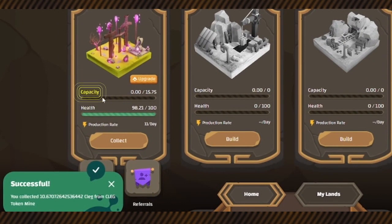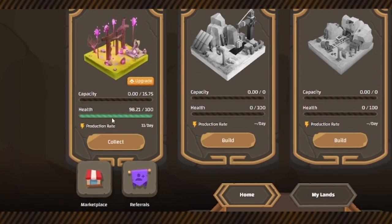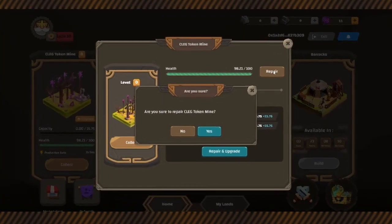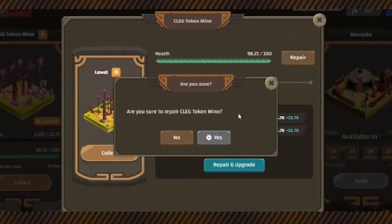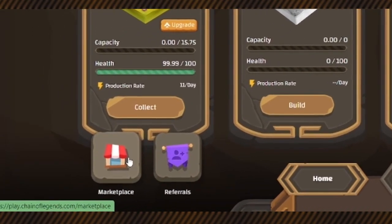This is the capacity of the building for 24 hours. At level zero there is no need to pay for repair. Click on repair — you don't pay anything and the health gets back to 100. There is also a marketplace for purchasing in-game NFTs.